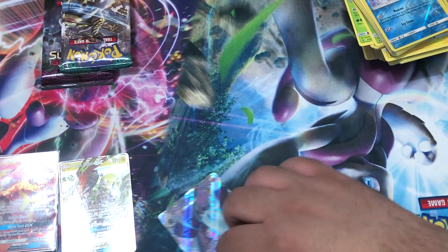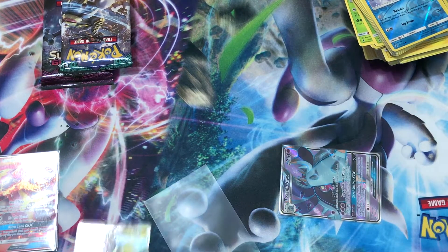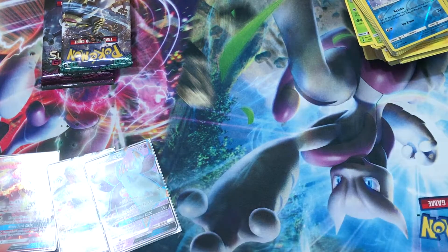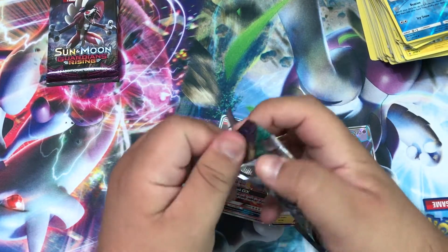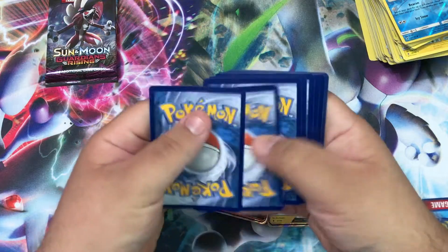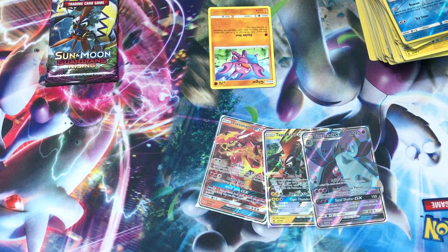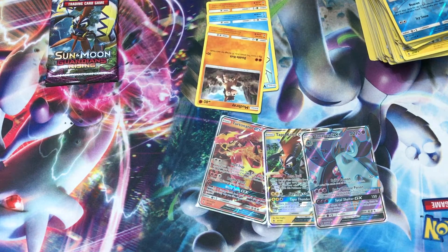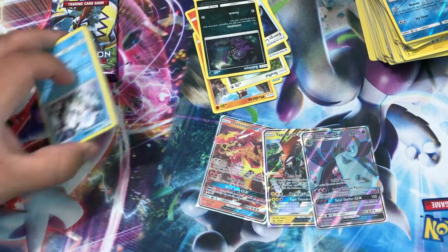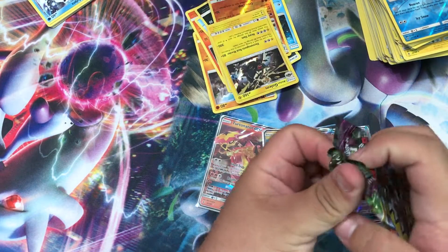I think you forgot something. I didn't forget anything. Oh, my sleeves fell on the floor. Alright we're gonna go ahead and open up the next one. We got a Gligar, a Vanillite, a Mudbray, a Salandit, a Stufful, a Metal Energy, Energy Lotto, a Sableye, a Mareanie, a Machop reverse, and our rare is an Alolan Geodude.